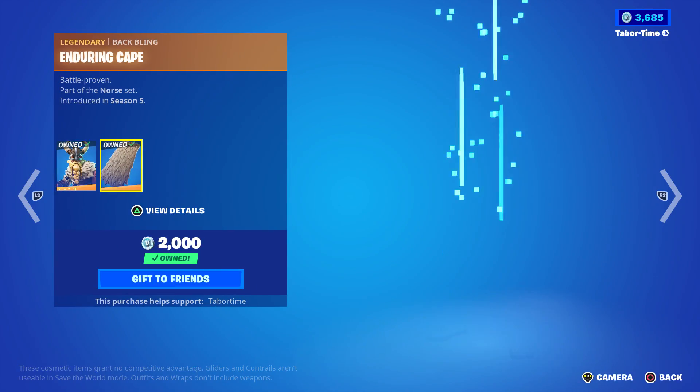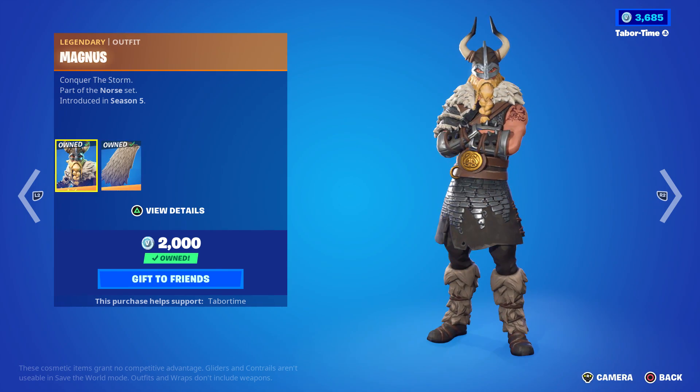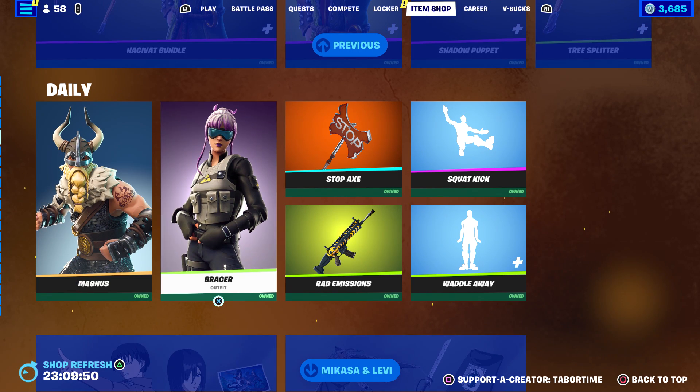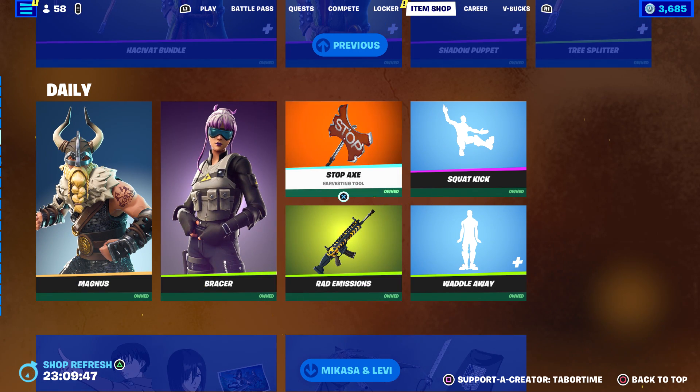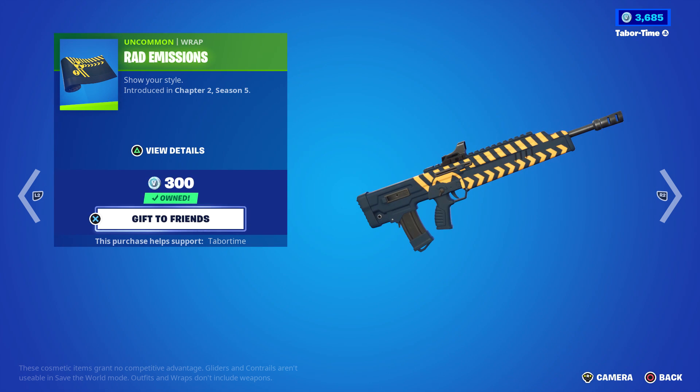Magnus and Bracer are back. Magnus is super outdated — 2,000 V-Bucks for this. Back when capes were kind of rare he was cool, but no styles, can't take his mask off, 2,000 V-Bucks. Bracer's okay, she's been back a lot. Stop Backs is kind of rare. Then the Rad Emissions — nothing really special there.